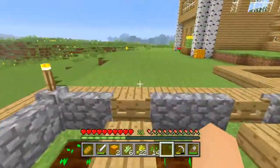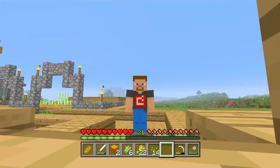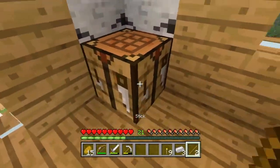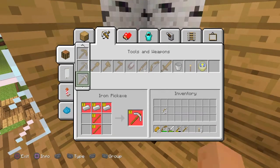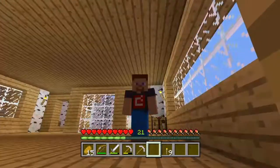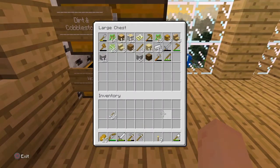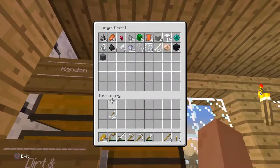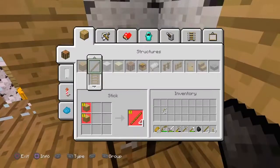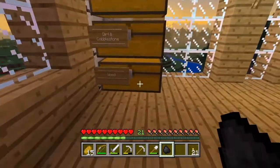Everything's planted, so now all we have to do is get our stuff ready and head down into the mine. We have two sticks and three iron, so we're just going to quickly make a new axe just in case this one breaks, because we want to mine the diamonds — though I'm not actually sure if there are any. We also need to take our shovel just in case there's a load of gravel. We'll grab some excess coal as well.